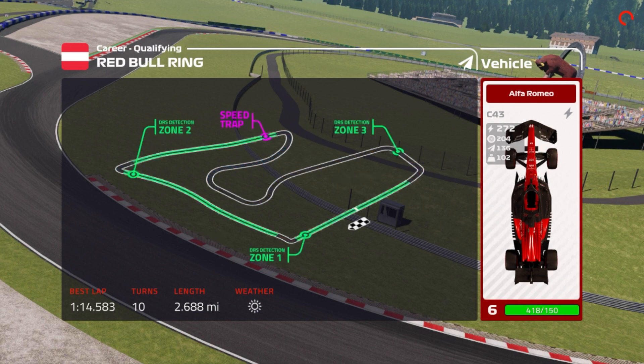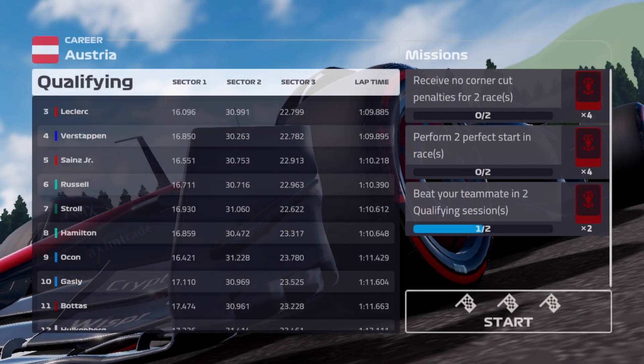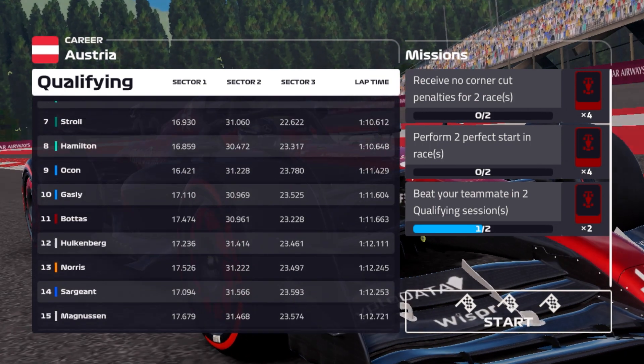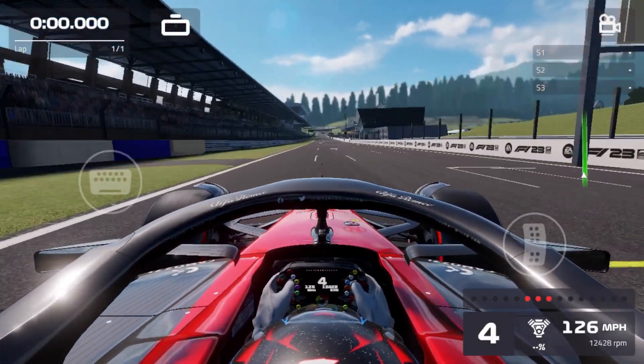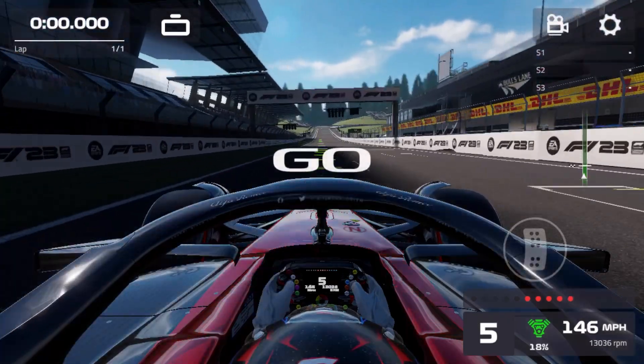Hopefully we have some decent pace around here. Last time we were here in Austria, remember we were here for the finale of Season 1, so we actually had some decent success around this circuit. The qualifying order shows Perez, Alonso, Leclerc, Verstappen, Sainz, Russell, Stroll, Hamilton, Ocon, and Gasly topping it with Bottas up there in P15. So a decent marker for us to try and hit. We did qualify P9 at Spain, so we have a decent marker to pace off of.